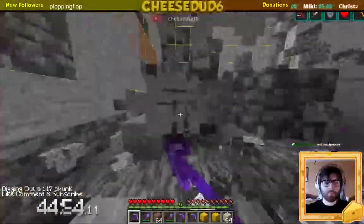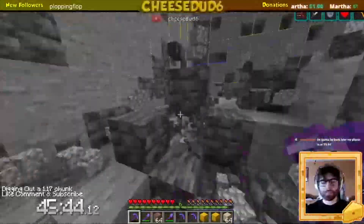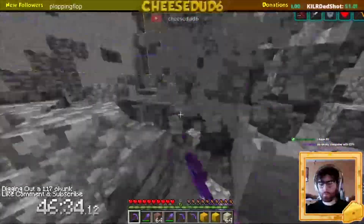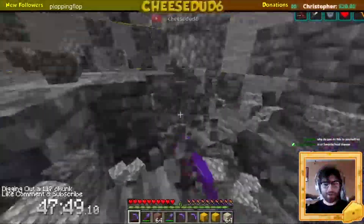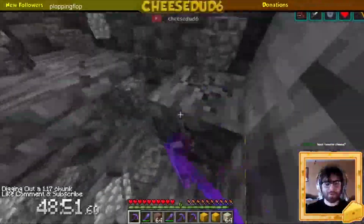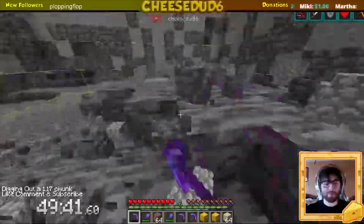In any previous version of the game, we would have just completed the challenge. However, in 1.17 it goes down to Y equals negative 64. We had found another cave that gave us a little break in our mining. However, the deep slate is not instant mineable, which means this took forever even with Haste 2. We made it all the way down to Y equals zero in about 45 minutes, and as you will see, it took quite a bit longer to get down to Y equals negative 64.